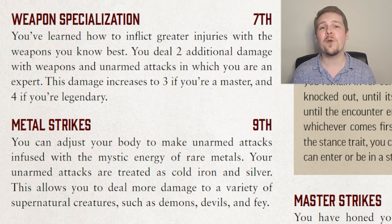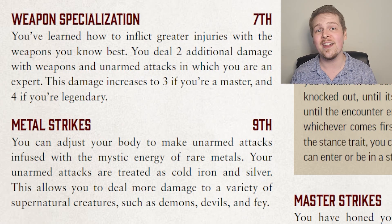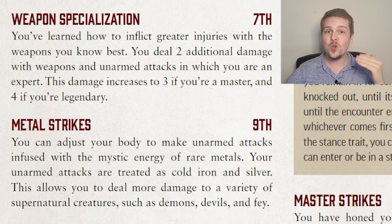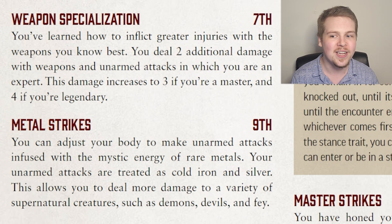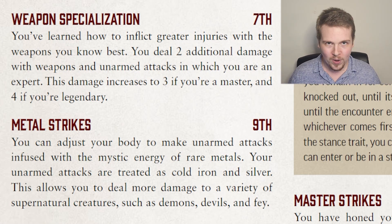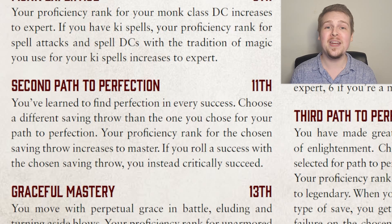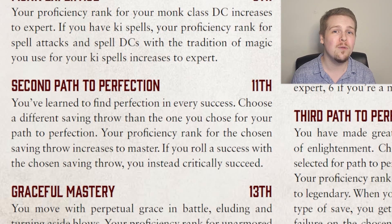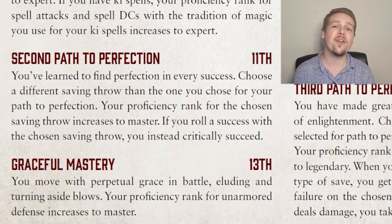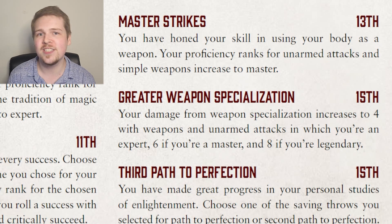Level 11 is the second Path to Perfection, meaning you can pick either of the other two saving throws you didn't pick before and increase that one to master. And then at 13th level, they become master proficiency in unarmored defense, and level 13 also bumps unarmed strikes and simple weapon proficiency to master. Level 15 increases their weapon specialization damage and grants the third Path to Perfection. With the third Path to Perfection, you pick one of the two you increased to master and increase that one all the way to legendary. Now, your critical failures with that save become normal failures, and if you fail against a damaging effect, you take half damage anyway. So this basically gives you one legendary, one master, and one expert saving throw.